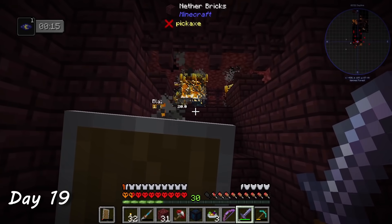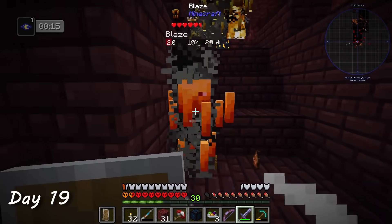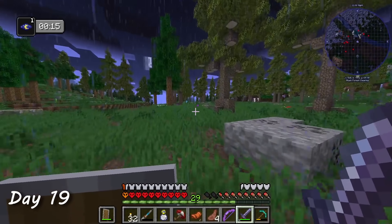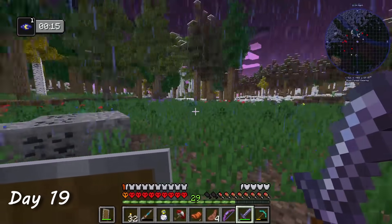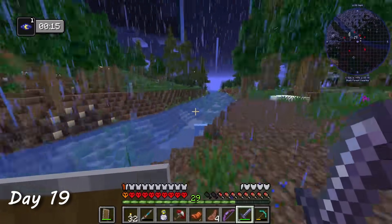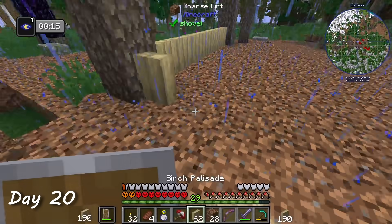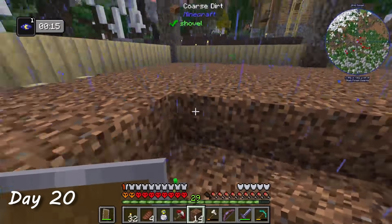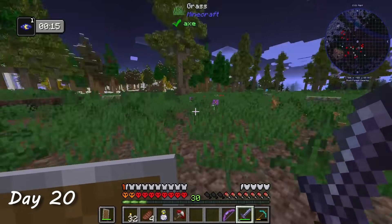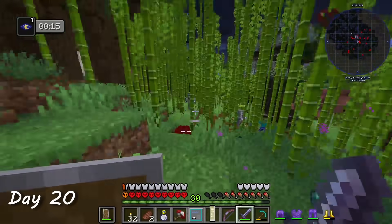On day 19, I finally found the blaze spawner. I hung around until I collected eight blaze rods, then used a waystone to teleport home at the cost of some experience. The last thing I needed for the endertanks was enderpearls, however it was raining — and for some reason endermen don't seem to enjoy rain. By day 20 it was still raining, so I decided to build a new house with more space for machines and item storage. After building for a while, the rain stopped, I found an enderman, and got myself a pearl.